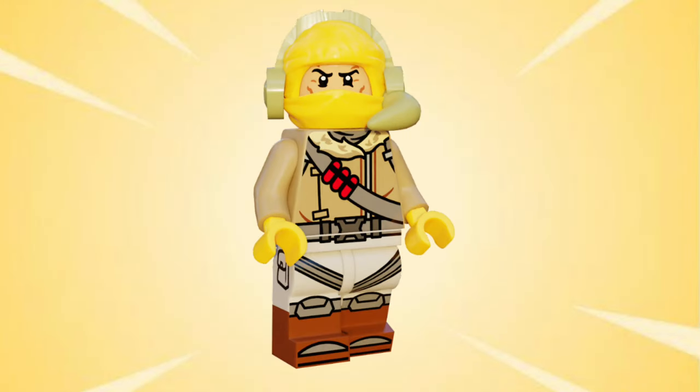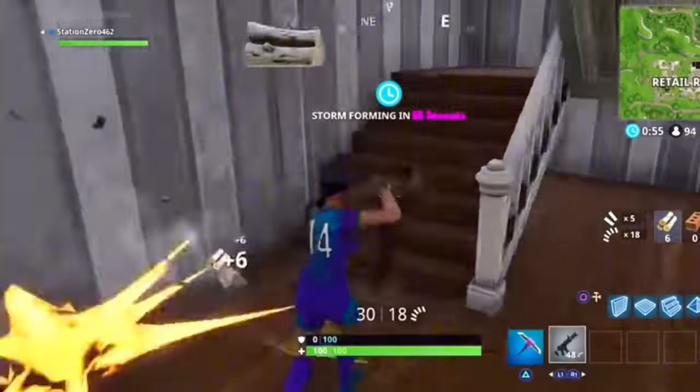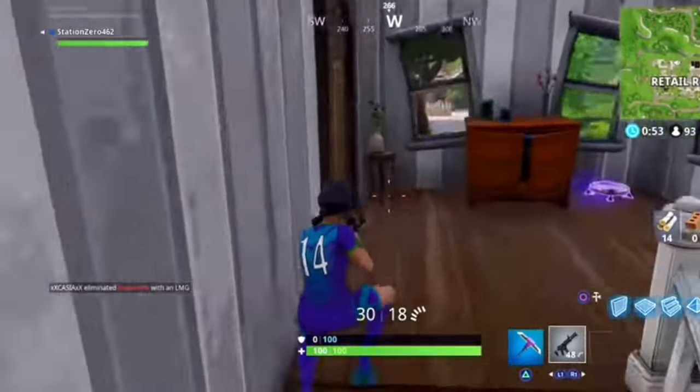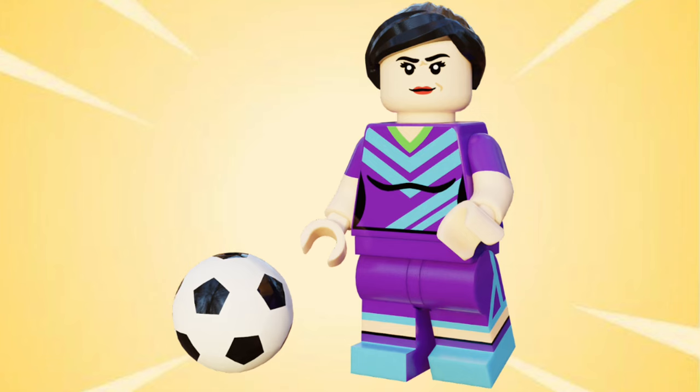I designed Raptor's torso, which is a bomber jacket with a fur collar, some straps, a zipper, and a belt which continues onto his leg piece. On the legs I designed some padding, pockets, straps, and brown boots. For his accessories, I gave him the disco ball pickaxe and a grappler. The fifth and final figure for set number one is the Clinical Crosser soccer skin. Since she's the same base character model as Ramirez, I gave her the same head and a black ponytail, then designed the purple jersey with some blue and green markings, and gave her a ball as an accessory to represent the kickups pickaxe.